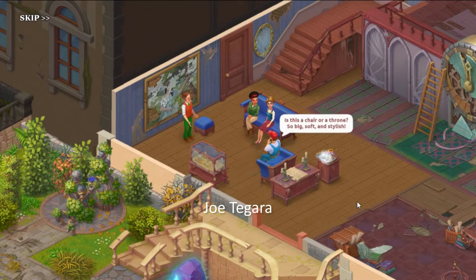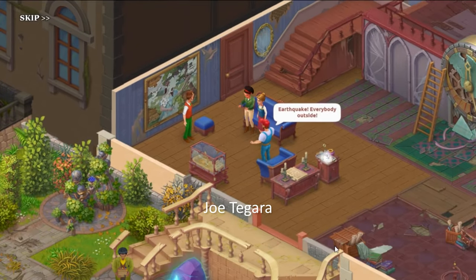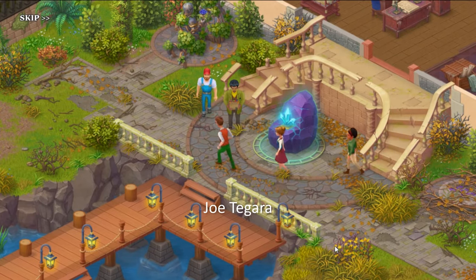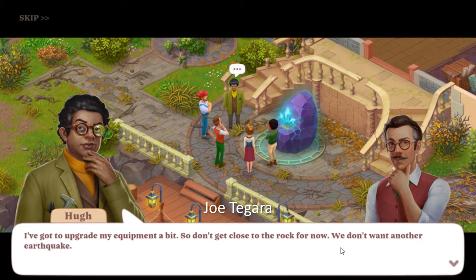Is this a chair or a throne? So big, soft and stylish. Now this area looks much comfier Joe — there's enough seating for everybody, so now we can finally have some tea. Earthquake! Everybody outside! I'm sorry guys — I accidentally triggered the rock while I was looking at it. That thing is indeed a security system. I've got to upgrade my equipment a bit, so don't get close to the rock for now — we don't want another earthquake.